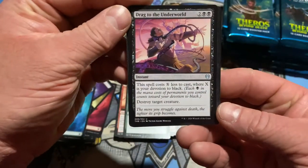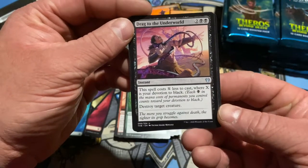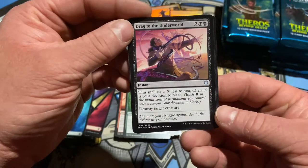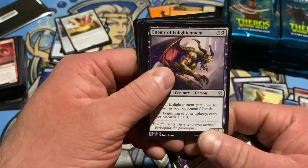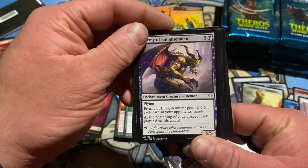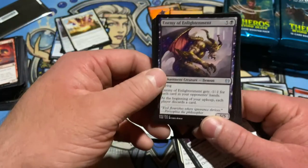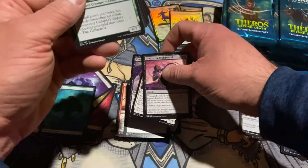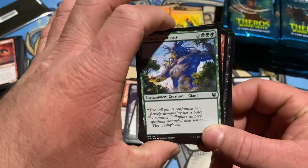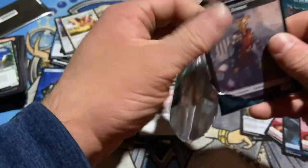Drag to the Underworld — costs X less to cast where X is your devotion to black. Destroy target creature. That's pretty good. Enemy of Enlightenment — minus one, minus one for each card in hand. Get that out once our hands are empty. And just a giant Colossus. Kind of like they put the commons in the back on some of these sets — you don't want to go through them all a hundred times.